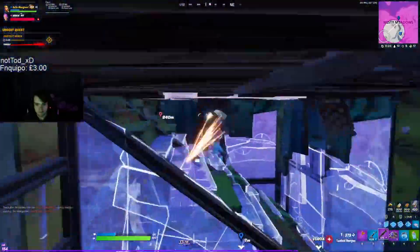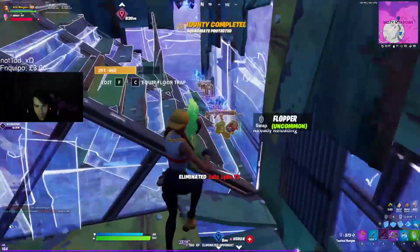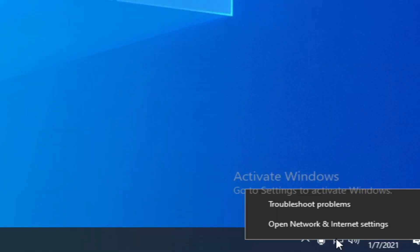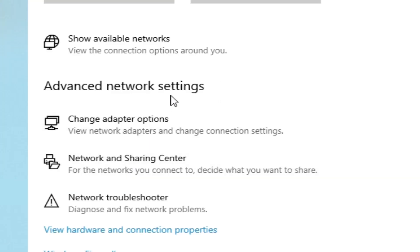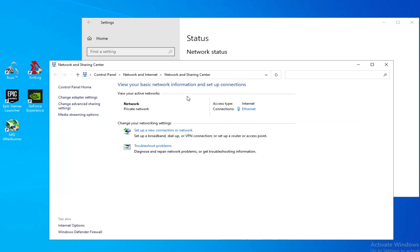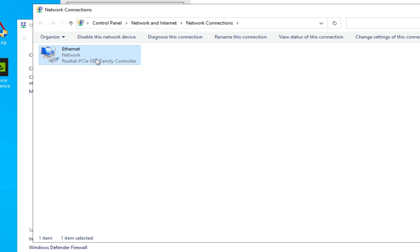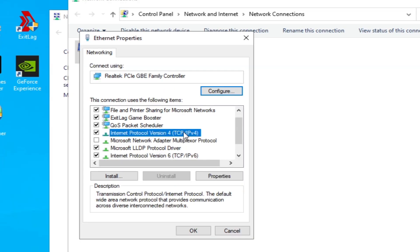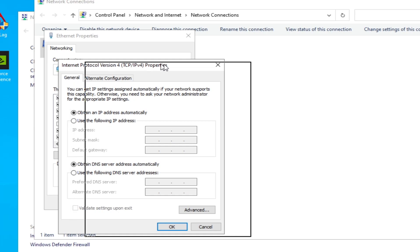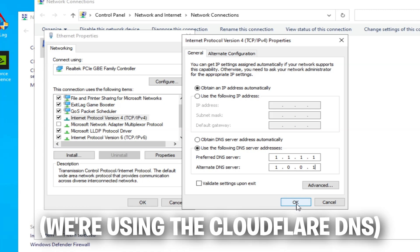The first optimization we're going to perform is changing the DNS servers — we're going to add our own custom DNS. Right-click on the Ethernet symbol in the bottom right corner and press 'open network and internet settings.' Press the network and sharing center, then press 'change adapter settings.' Right-click on the Ethernet network and press properties. Double-click on Internet Protocol Version 4 and copy exactly what I do on screen. Press OK and that's it for the first optimization.